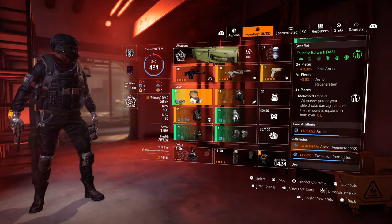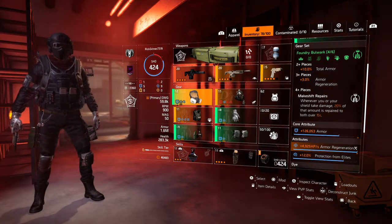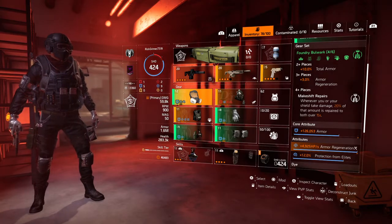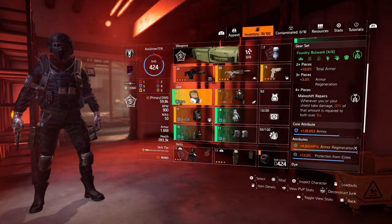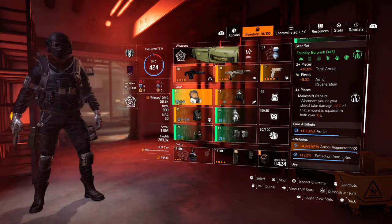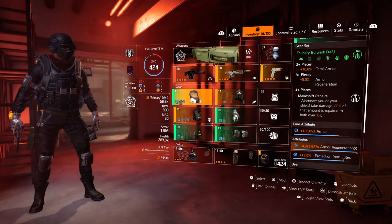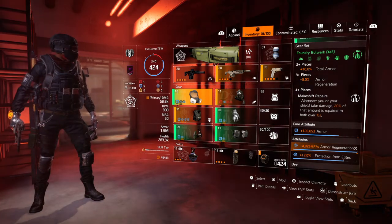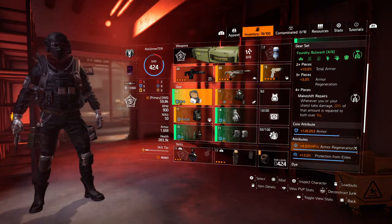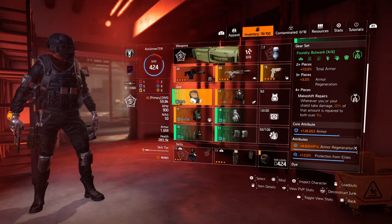Moving on to the gear set itself, we got the Foundry Bullrock 4-piece: mask, glove, holster, and knee pads. The 2-piece gives 10% total armor. 3-piece gives 3% armor regen. The 4-piece brand set bonus is Makeshift Repairs — whenever you or your shield take damage, 20% of that amount is repaired to both over 15 seconds. So that's like a little armor regen for you and your shield.